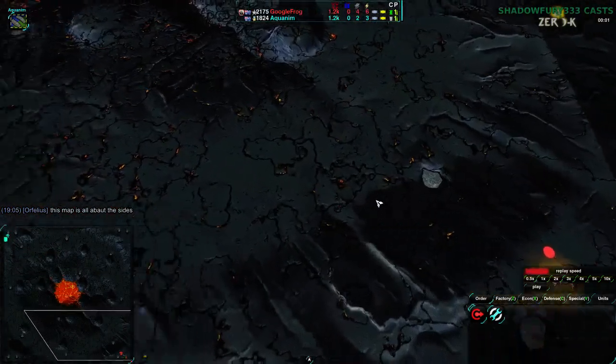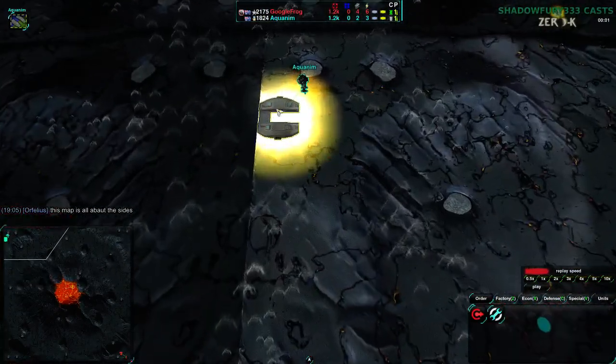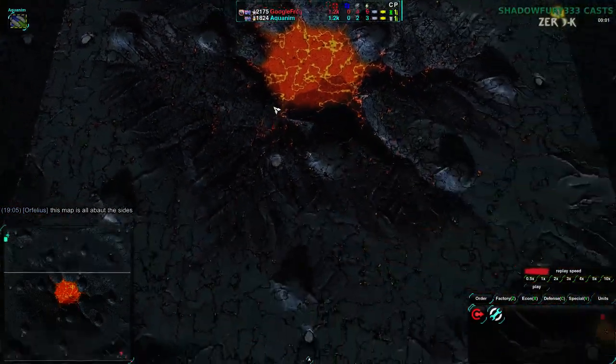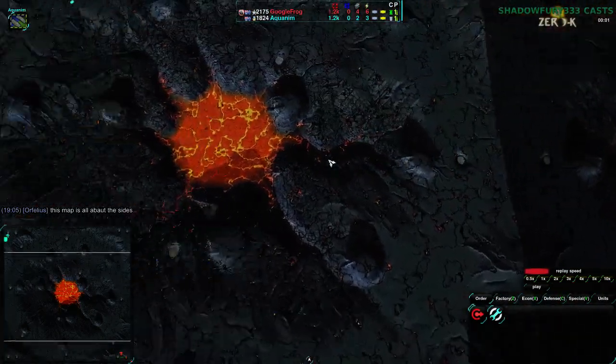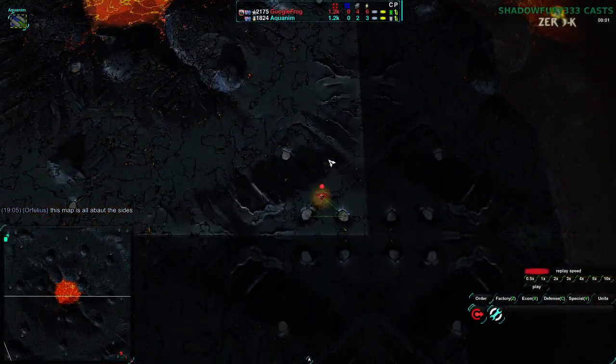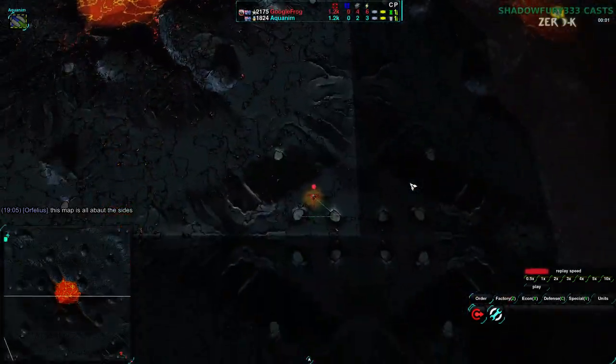It'll also be a question of whether the players hit each other right at the start, or pass each other going in the same or opposite cardinal directions. This map is not the most hilly, but typically favors Cloakie to an extent. Aquanim is actually planning on going for Hovercraft, which is a little unusual. GoogleFrog — not sure what they're going to go for, but it's probably Cloakie.